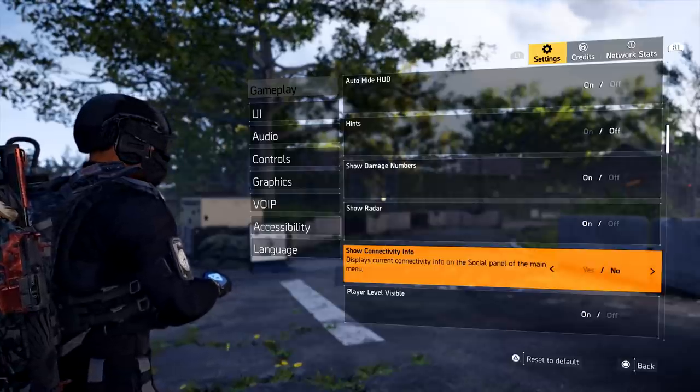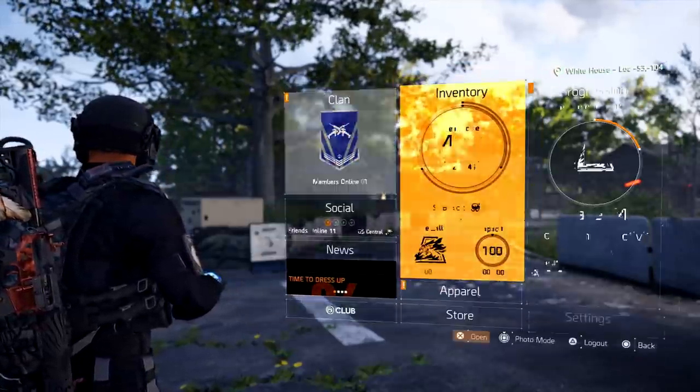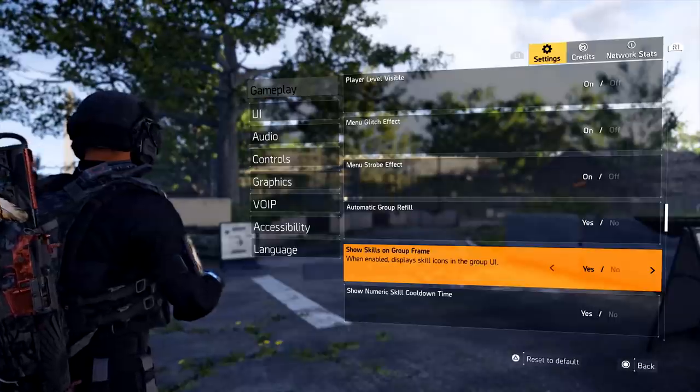The tenth setting is Show Connectivity Info — you want this on. You never want to be on a bad server without knowing it. Where it says Social, you'll see your server listed — for example, US Central — along with green bars, which is what you want to see 95% of the time. If you see red bars, try to find a new server to play on.